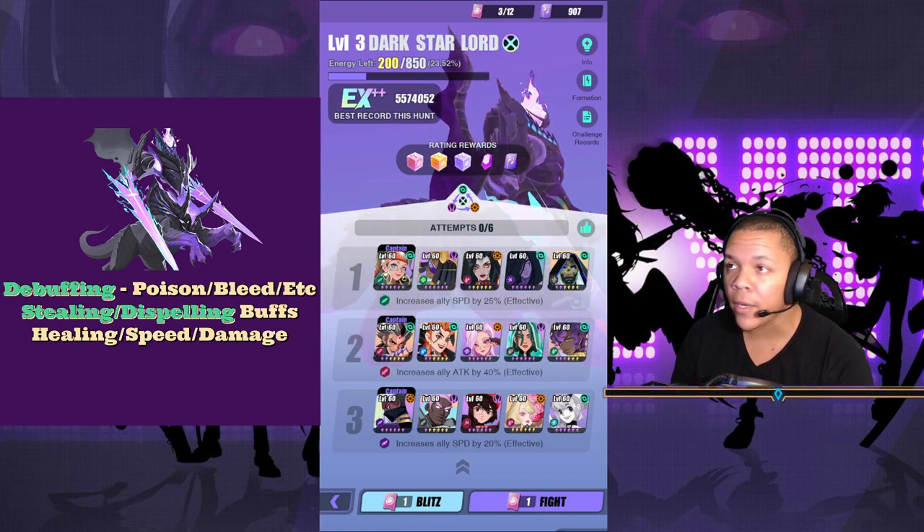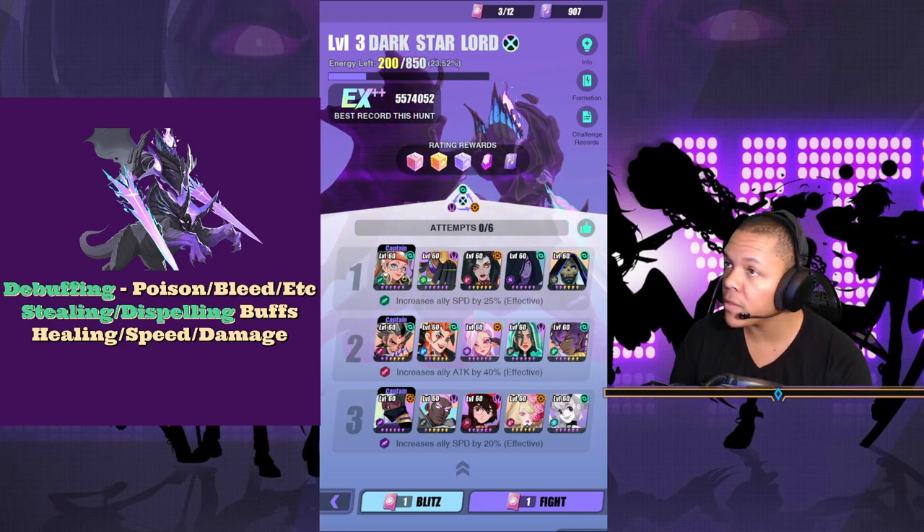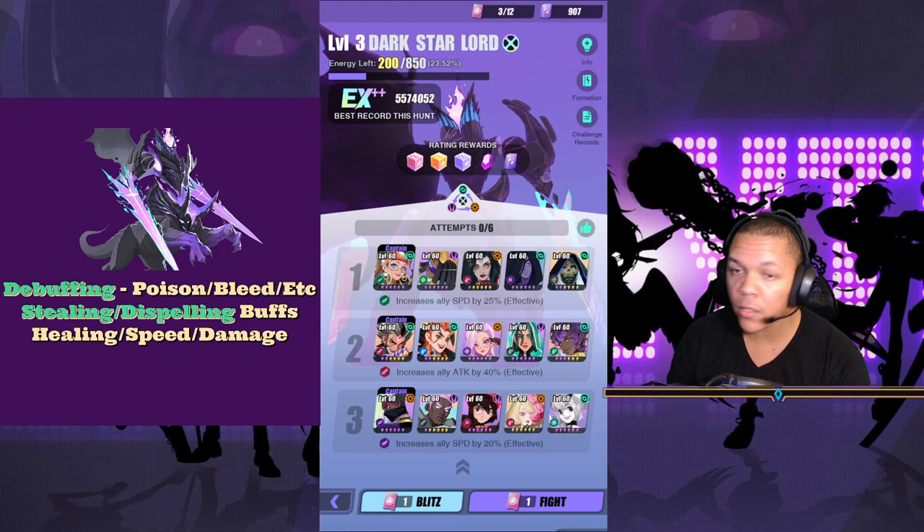So what do we got here: debuffing. You want to debuff him, you want to have debuffers, you want to steal his buffs, and you want enough healing to go around for each squad. Speed and damage of course.